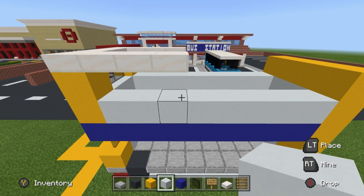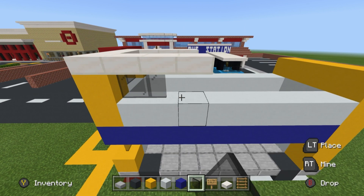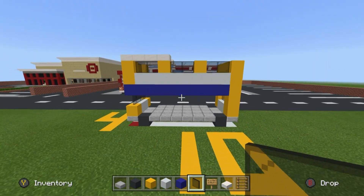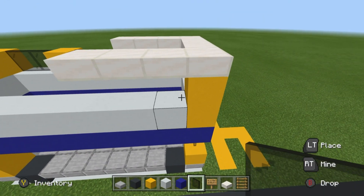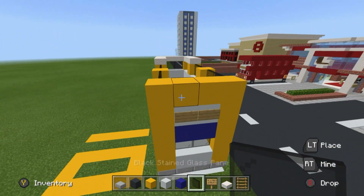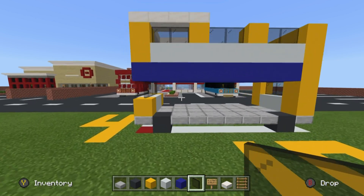For the top of the bus, from the front side towards the back side, follow this simple pattern: two glass, one yellow, two glass, one yellow, two glass. It's all spaced evenly and nicely. Do this on both sides — that's how the windows are spread out throughout the entire bus.